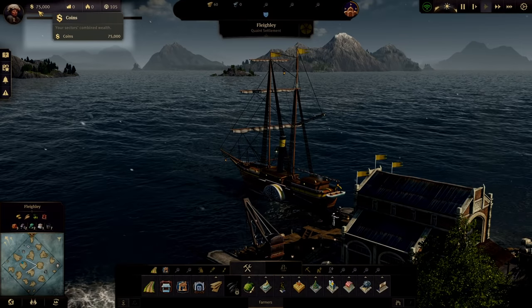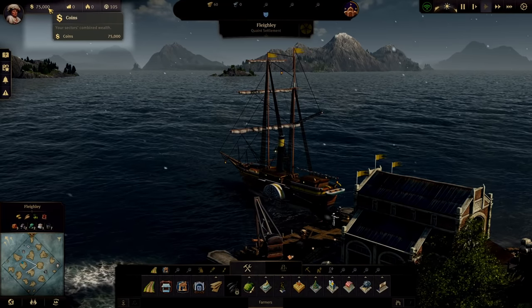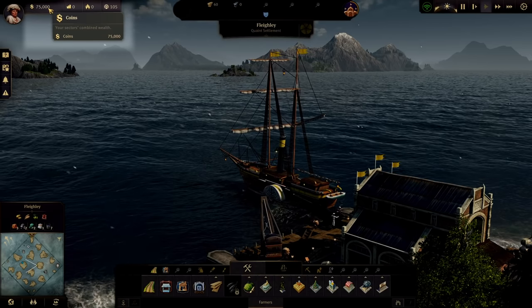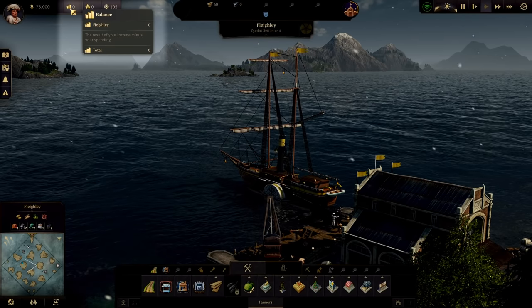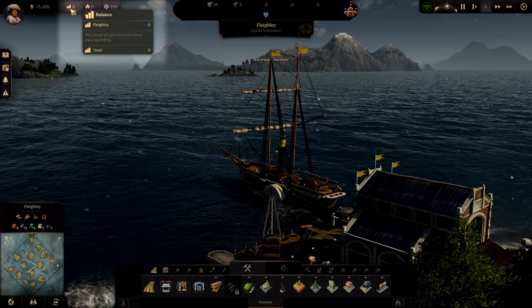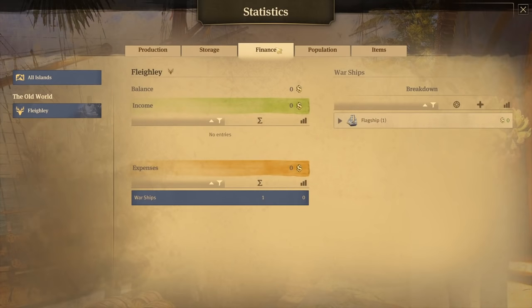Moving on from there, we have your coins. This is your total available balance — all the money you have available to spend. The amount of money you have is influenced by your balance, which is the result of your income minus your spending. If we click on the balance, we'll be taken to the statistics screen to the finance tab, which gives you a more detailed breakdown. There's nothing here for us to look at right now because I haven't built anything, but in the next entry in the series we'll take a closer look.